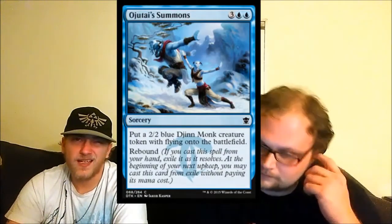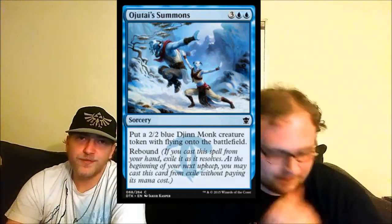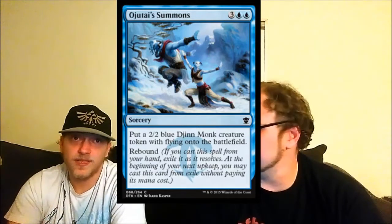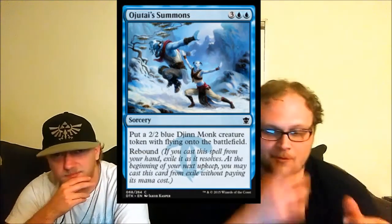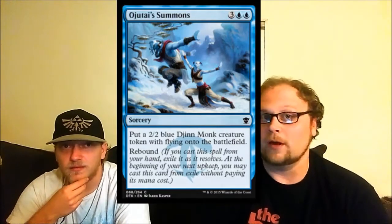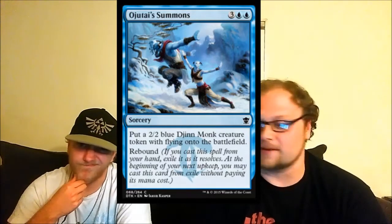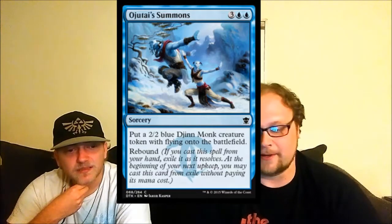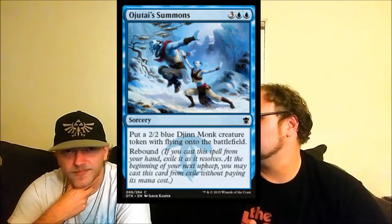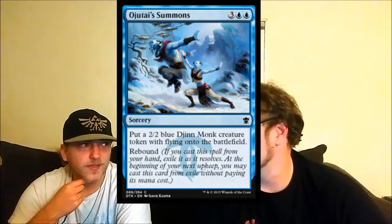Ojutai Summons — four power, four toughness flying spread across two creatures over two turns for five mana sorcery speed. The problem is sorcery speed means you play it, get a two-two, say go, then untap and get another two-two. I wish it just immediately made two two-twos. The only thing I'll say is it blocks two of their dragons or blocks a dragon twice. I'm not a giant fan of it.